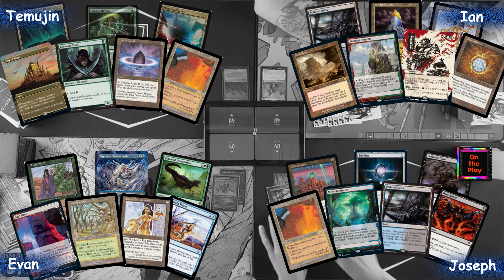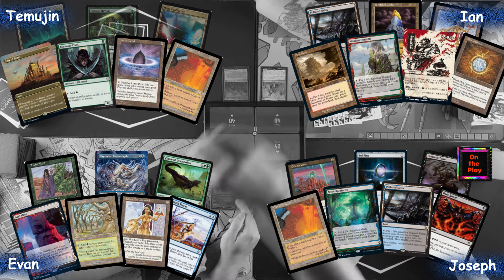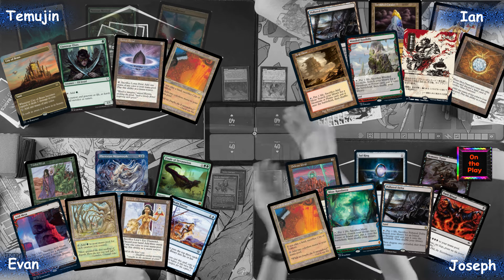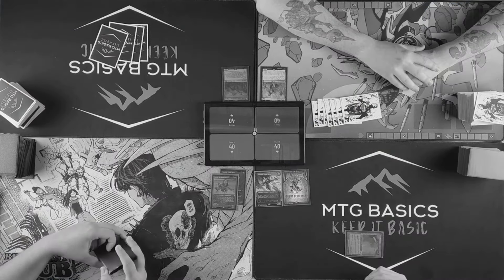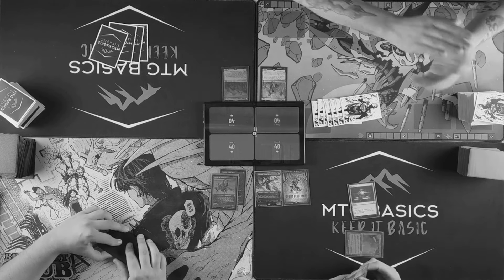Ian kept a hand with an LED, a Demonic Tutor, and a way to ramp — possibly just to tutor out something immediately, could go for the One Ring. Joseph kept a hand with a lot of mana acceleration, can pump out a Demonic Tutor and a Sol Ring on one turn, plus lands and a Defense Grid. Evan kept a hand with a couple combo pieces: LED, Brain Freeze, and a tutor for possibly a Dockside with Finale of Devastation, or copy someone else's Dockside with Phyrexian Metamorph.